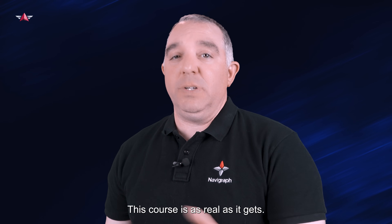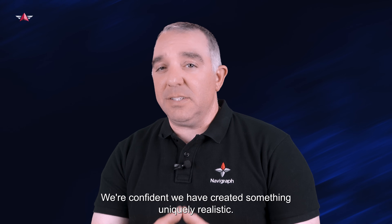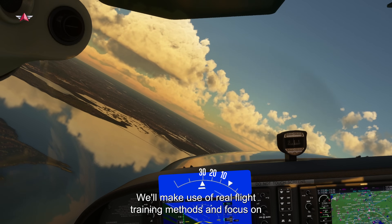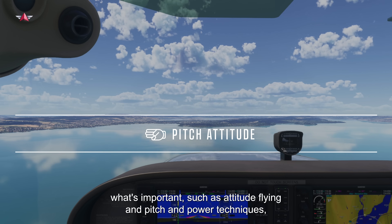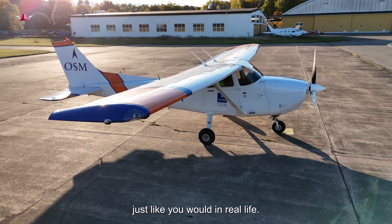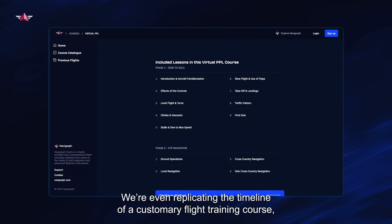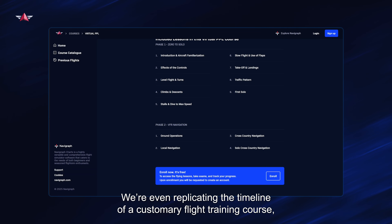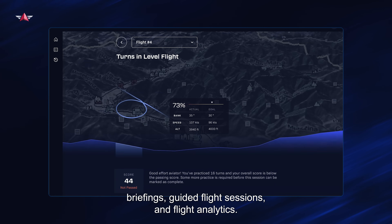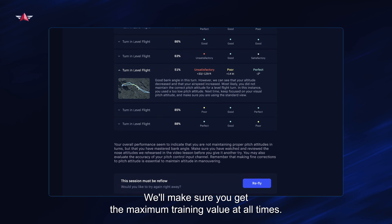This course is as real as it gets. We're confident we have created something uniquely realistic. We will make use of real flight training methods focused on what's important, such as attitude flying and pitch and power techniques, just like you would in real life. We're even replicating the timeline of a customary flight training course. Briefings, guided flight sessions, and flight analytics will make sure you get the maximum training value at all times.